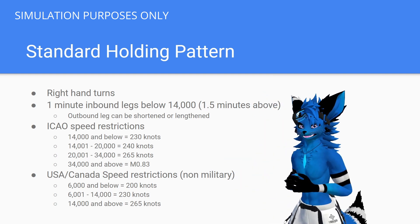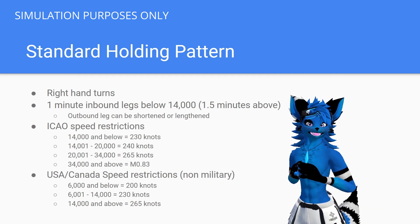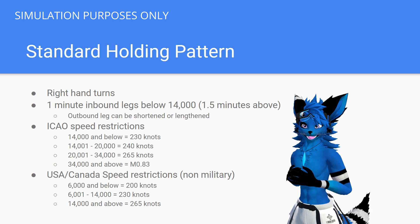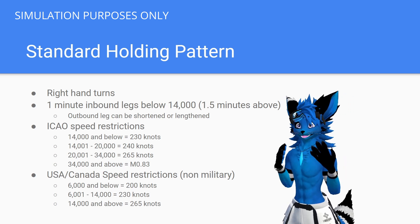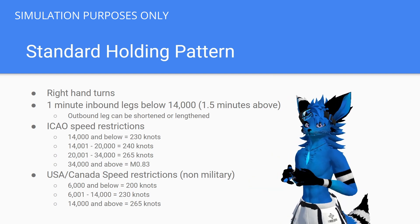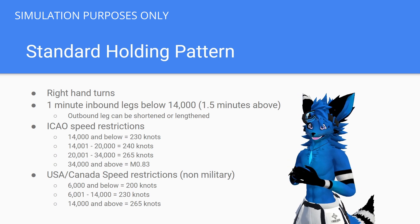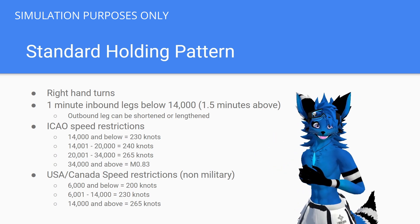There are also different speed restrictions at the different altitudes that you'll be holding at. The big thing is that there is a difference between the ICAO standard and the standards for the United States and Canada. If you're issued a holding instruction, keep in mind what country you're in to figure out which parameters to follow. These are your maximum speeds, so you do not have to fly exactly at this speed — the important thing is that you do not fly faster than the speeds listed.